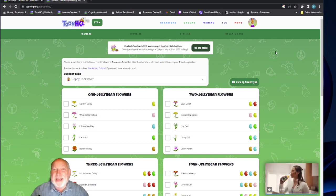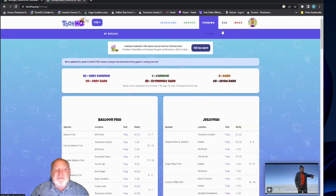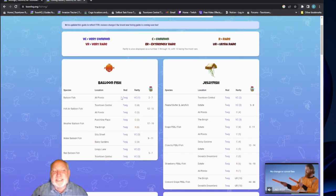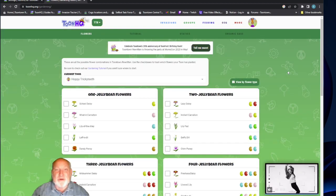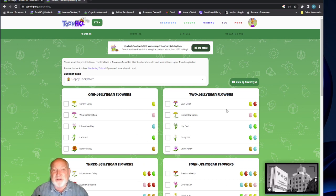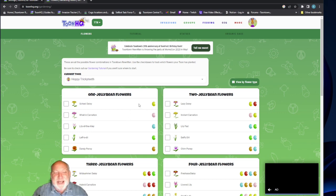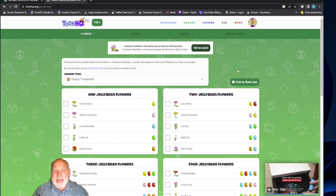This is a great tool and there are many more things about this site we'll cover in other videos. Fishing is amazing on ToonHQ as well - it'll show you all the fish species, the rods you can catch them with, and how rare those fish are. Going back to gardening, you can see the combinations of jelly beans for each level of flower. Right now we're on one jelly bean flowers, so you want to use these five particular beans: yellow, pink, cyan, green, and orange. That's all we need to remember for now.